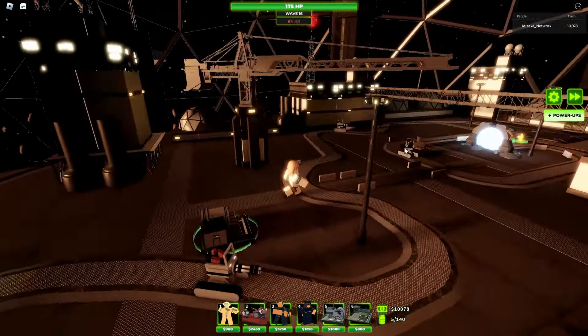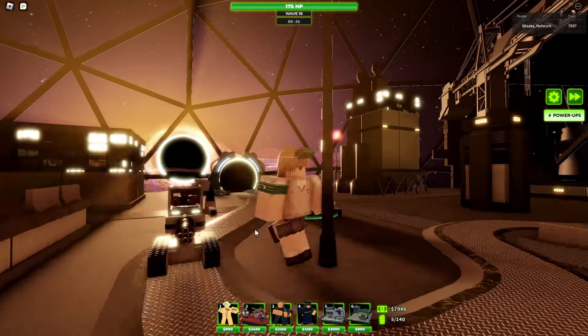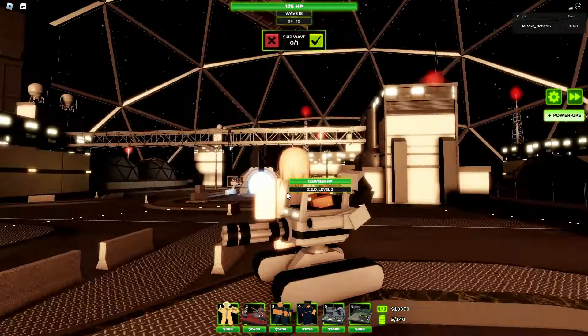Level two has 1,250 HP, 80 DPS, and the spawn time is increased by five seconds. It does get an AOE arm cannon, which does 100 damage per shot — the DPS is around 10 or so. You'll see ZED's performance on this knight enemy here; he's doing pretty good and the ram damage is obviously helpful.